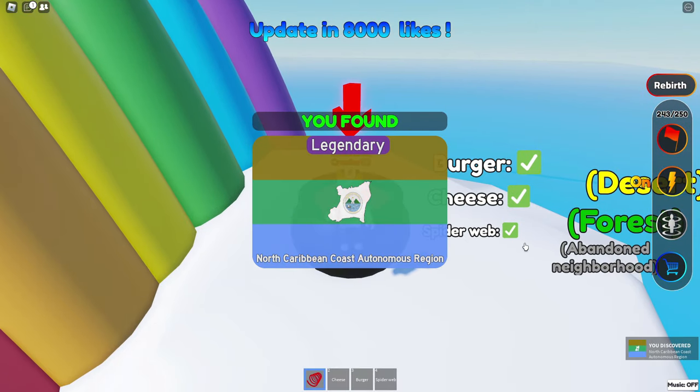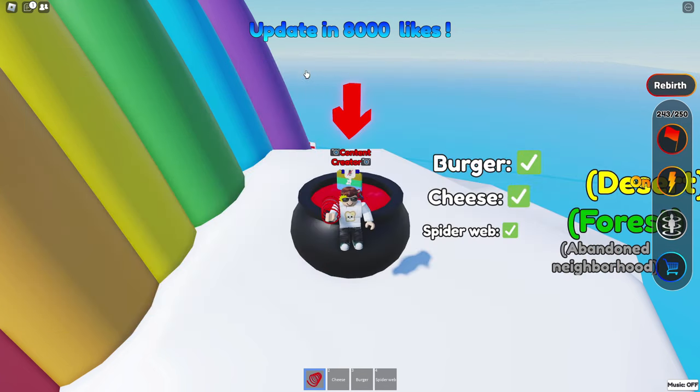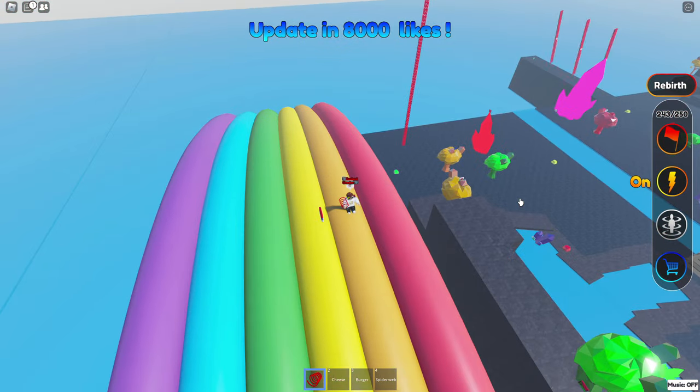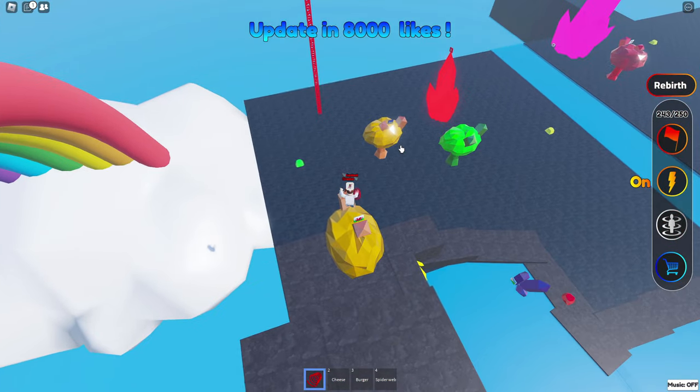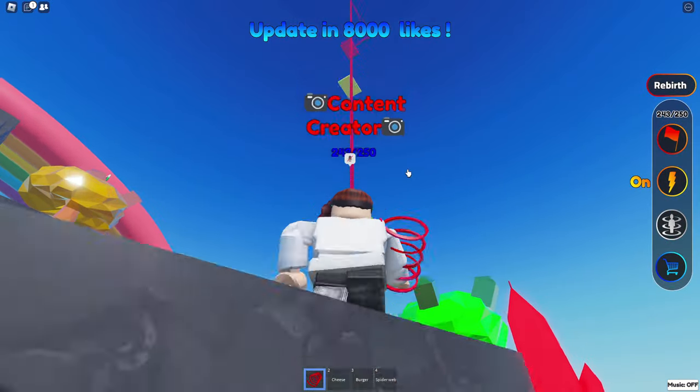North Caribbean Coast Autonomous Region, wow — near a ladder in Crystal Island. Hey, we're in Crystal Island right now, so what are you talking about? How about that ladder? Hang on a second — wait, I already got you. We got that one, didn't we? Near a ladder...